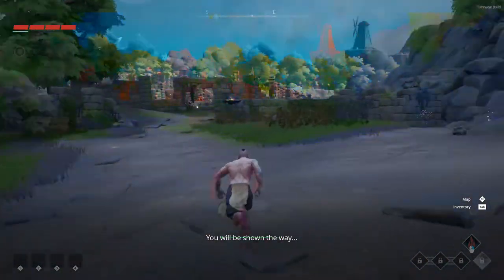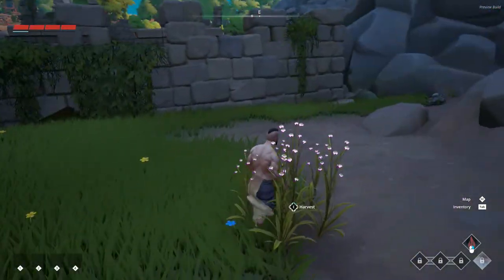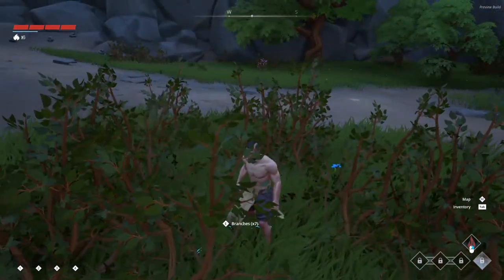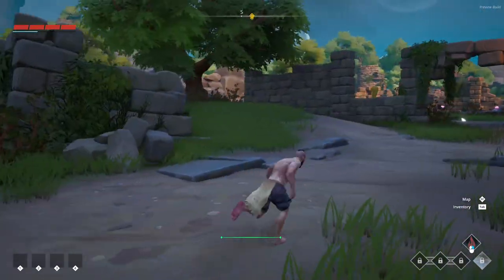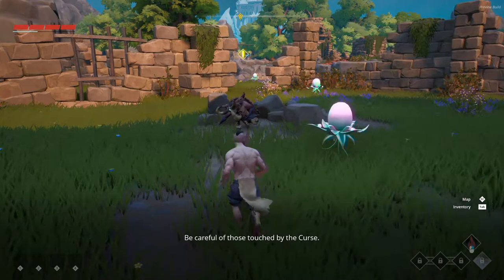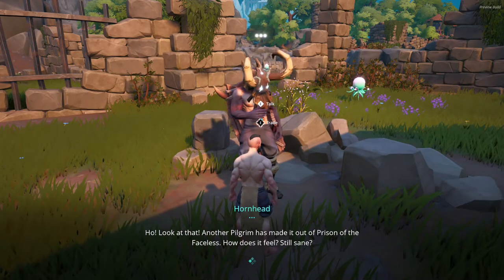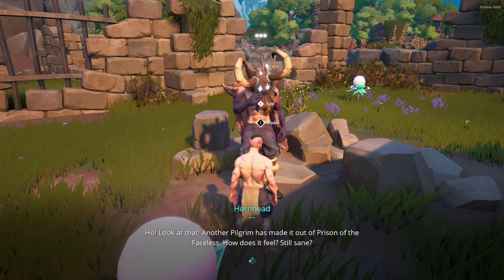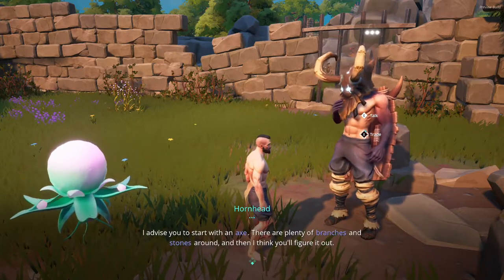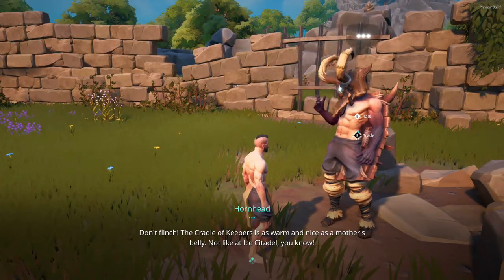Let's check the map here — do we have to discover it ourselves? Maybe this is like the demo area. 'You will be shown the way.' We've got some stones here — is this stuff we pick up? Harvest? This one you have to press and hold. Branches. I wonder if they're going to add voice acting later on or if it's just going to be text-based. An NPC says: 'Be careful of those touched by the curse. Another pilgrim that made it out of the prison of the faceless — still sane? I advise you start with an axe. There are plenty of branches and stones around.'